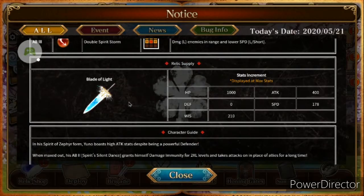AB3 is Double Spirit Storm, which damages large enemies in range and lowers special defense for a large to short amount of time. His Blade of Light, which I think you get at six star, boosts HP by 1000, attack by 400, special defense by 178, and wisdom by 210 — though it gives no additional defense.